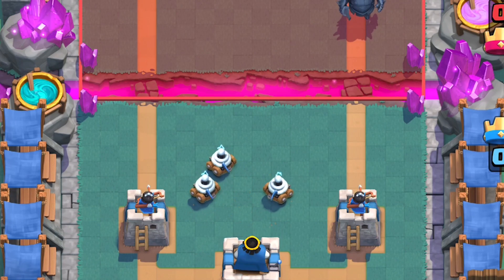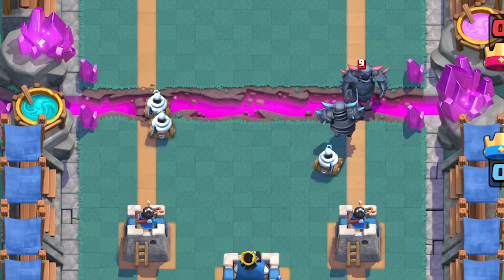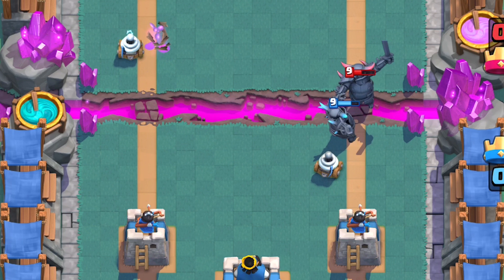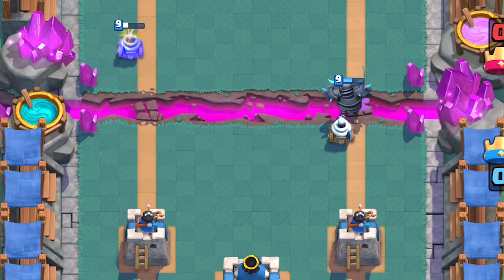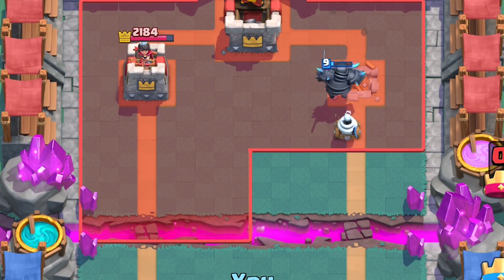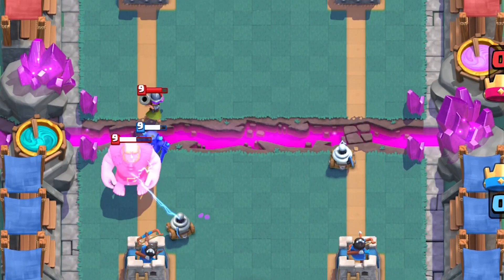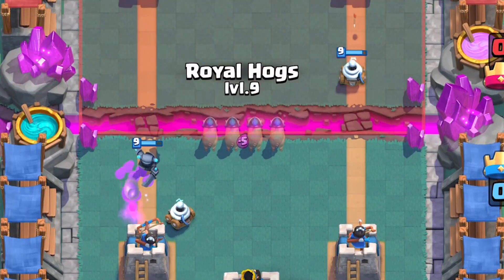Zappies are great on defense and very good on offense behind your push. Even one Zappie behind your PEKKA versus theirs makes a huge difference — it's a 0.5-second stun, so for every four hits a Zappie gets on the enemy PEKKA, that's one less strike denying it 700 damage. If your Zappie survives on defense, use them on the counter-attack if possible. They're bad by themselves, but really good at support if they have units tanking for them.